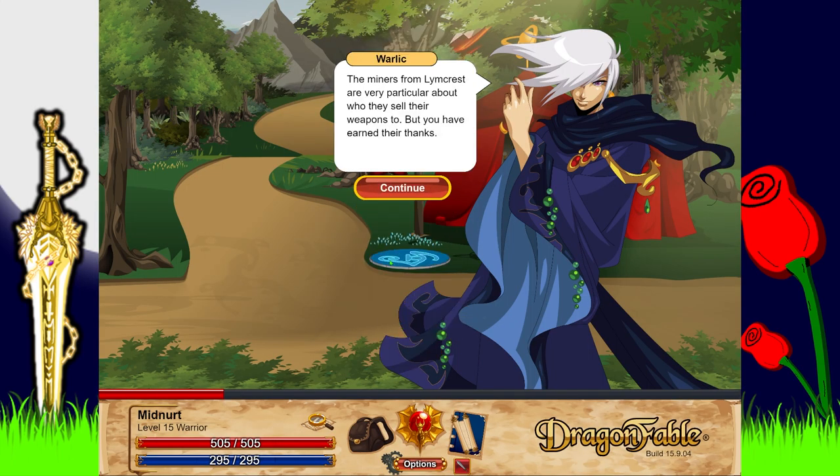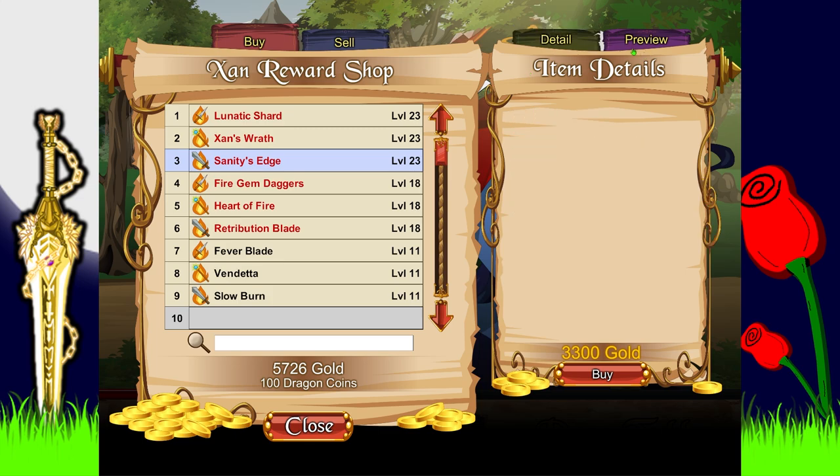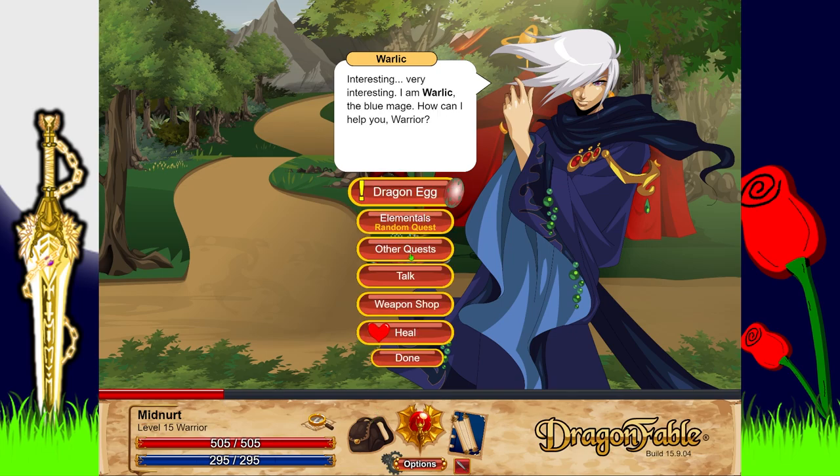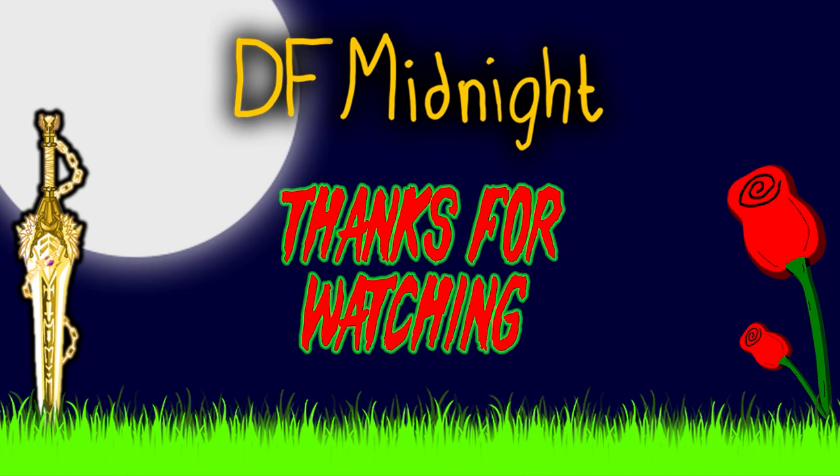There's also a reward shop — the miners of Limb Crest are very particular about who they sell weapons to, but we've earned their thanks. They've allowed Wallach to sell these items to us only. I pass on the lava sword since we already have that. Either way, thanks for watching — next time we're going to be starting the Pirate Ninjas Wind Orb section. See you all in the next one, goodbye!